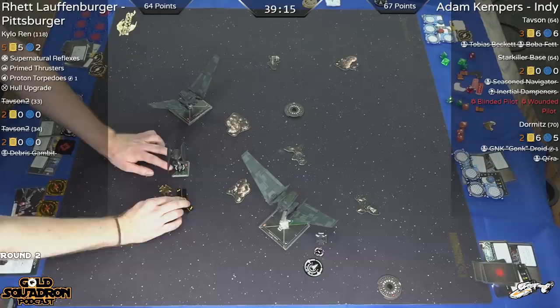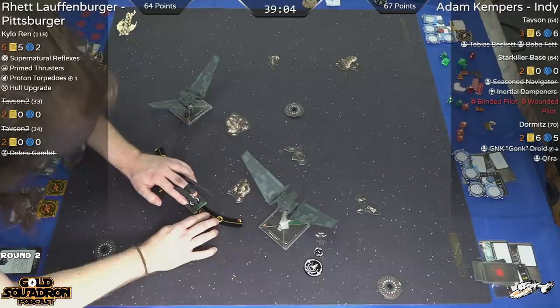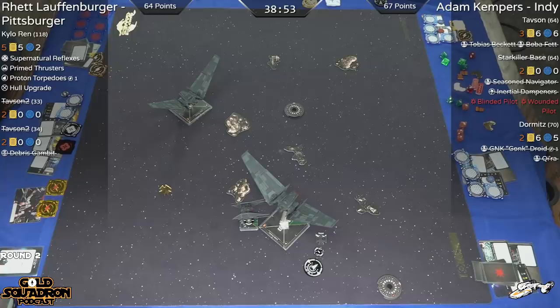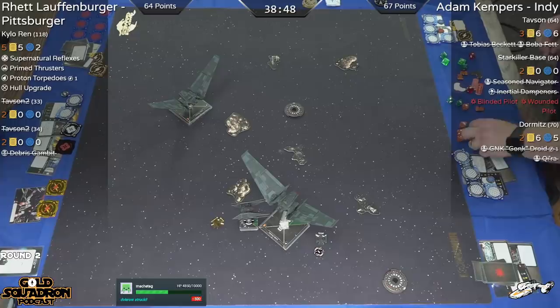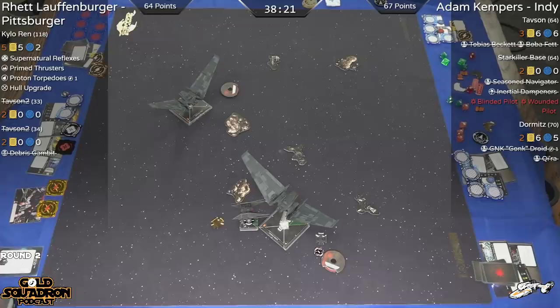Thank you so much for the Twitch Prime subscription — helps us out a lot. What do you think? We got YouTube and Twitch streaming here. Basically just need Upsilons or Kylo — who do you think can actually pull this off? Can the Upsilons get it done? Can they find Kylo and get two shots into him, or can Kylo just dodge these all day? Let us know. Thank you for the subs. Everybody who subscribes today is eligible for those orange templates. We'll be doing giveaways all day. We got four cards: Redline, Nora Wexley, the Cassian/Duchess combo, and the Trandoshan Slaver up for giveaways.